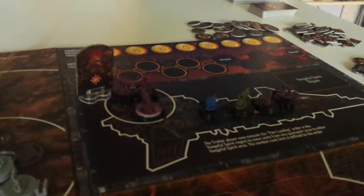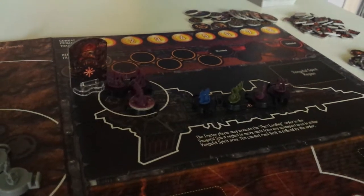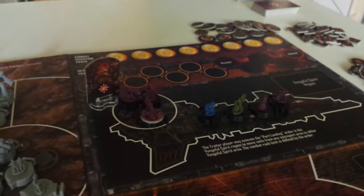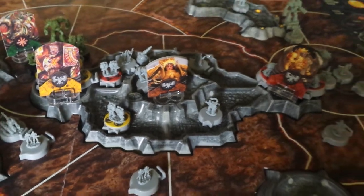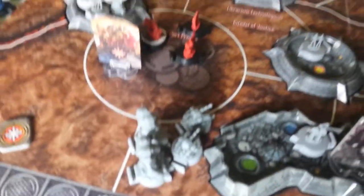I've got Horus up there in the Vengeful Spirit, which I'm going to get into — teleport there with a special card that you can get to get up there. I'm going to kick him in the butt. You've got the Emperor down there in the spaceport, hopefully well guarded.